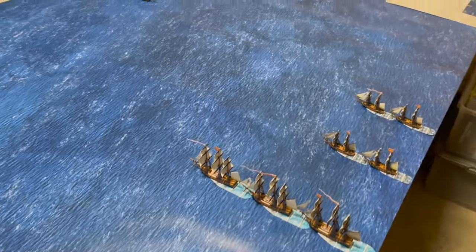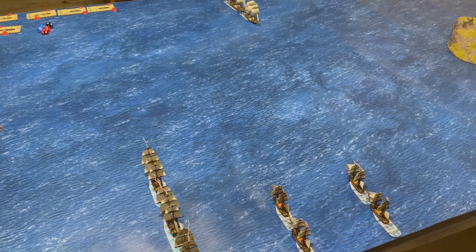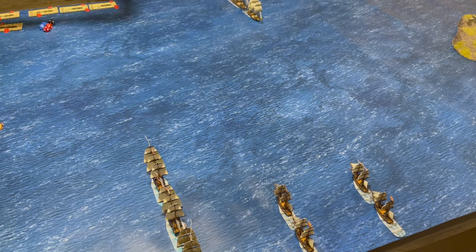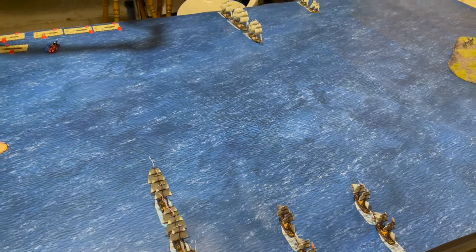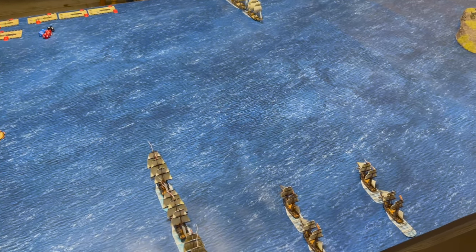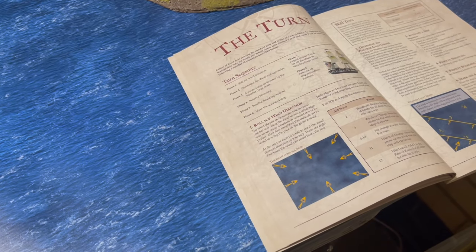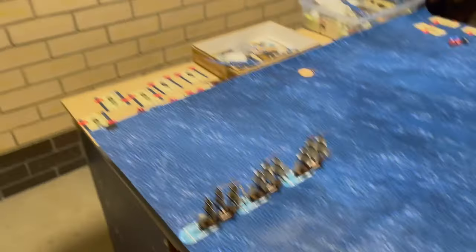Rules: you deploy first and everyone sets up at battle sails. Then we take lots of photographs of our ships. After that we roll for the wind gauge — on a one to three it comes from the west, on a four to six it comes from the east. Unfortunately this table is aligned so that's the west and that's the east.